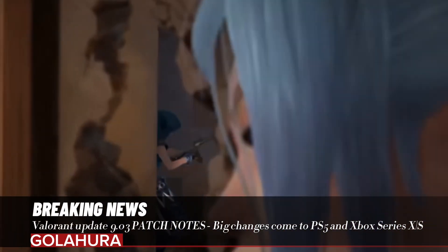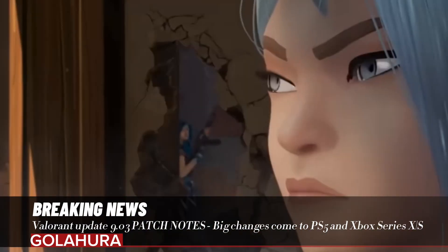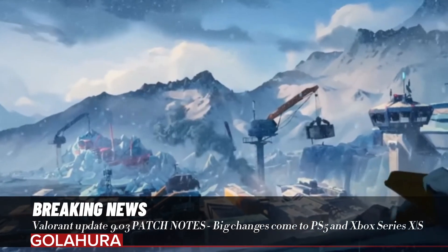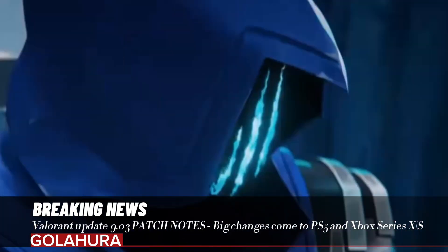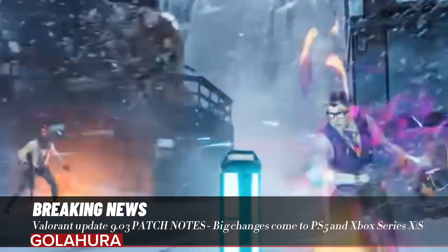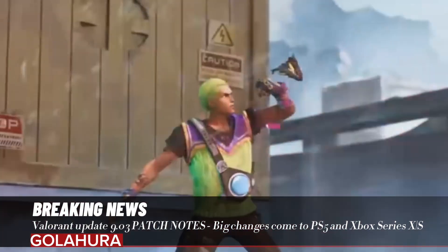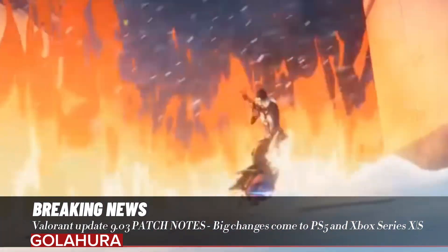Valorant Update 9.03 patch notes — All Platforms. General Updates: Made improvements to how overlapping interactable objects work. You should now perform the desired action more consistently. For example, a dart from Cypher's SpyCam should no longer prevent you from attaching to a rope if you're directly looking at it.